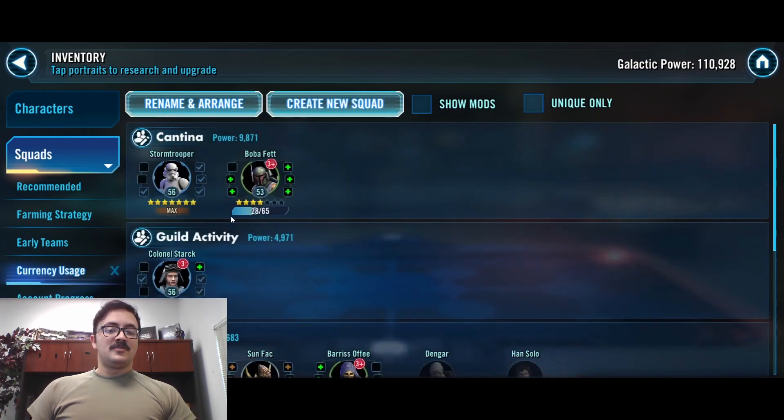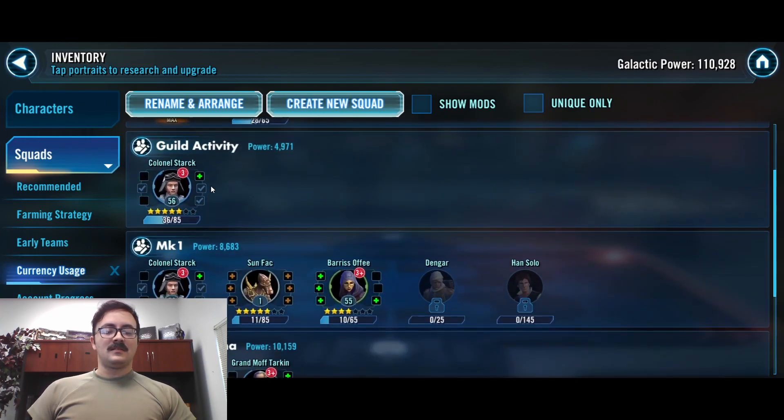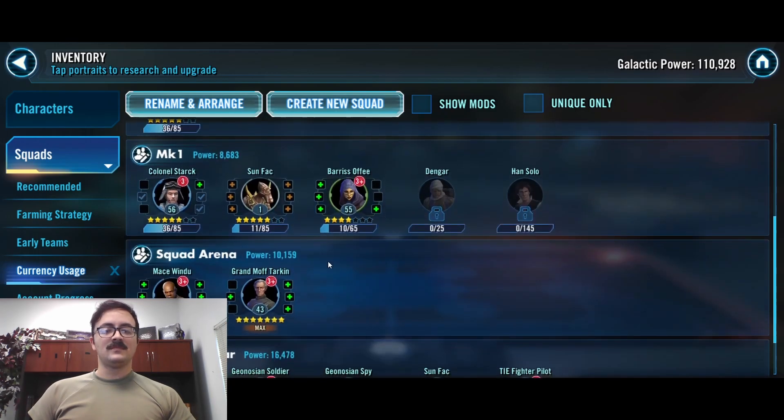Now onto our currency usage. Since we finished up Stormtrooper, all of our Cantina currency is going to go into Boba Fett. For Guild Activity, once in a while I'll buy Colonel Stark out of here, but mainly I'm just buying pieces of gear for scraps later on when we start relicking our characters. With Mark 1s, like I said, I was buying Colonel Stark.